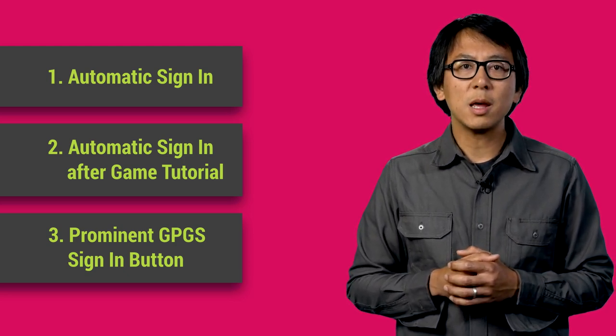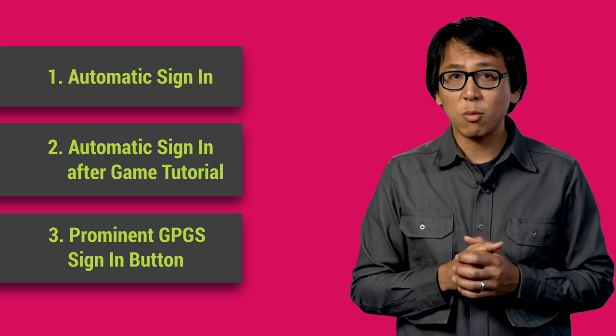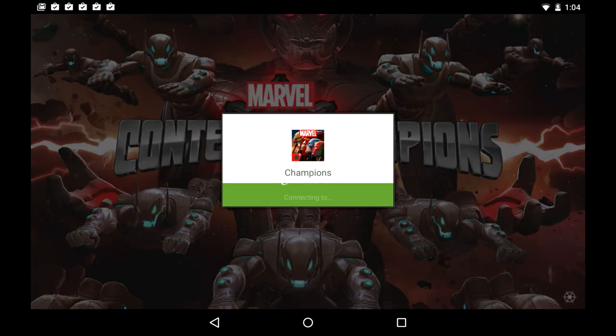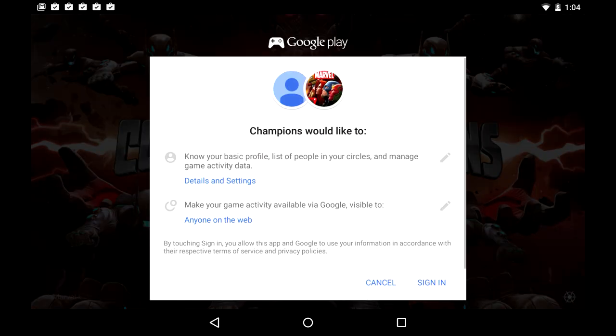Automatic sign-in on GameStart is the most effective sign-in option, and this is what we recommend. Here are some examples of good sign-in implementations: Clash of Clans by Supercell and Marvel Contest of Champions by Kabam. As you can see, after launching the game, Google Play Game Services will effortlessly walk the user through the sign-in flow.